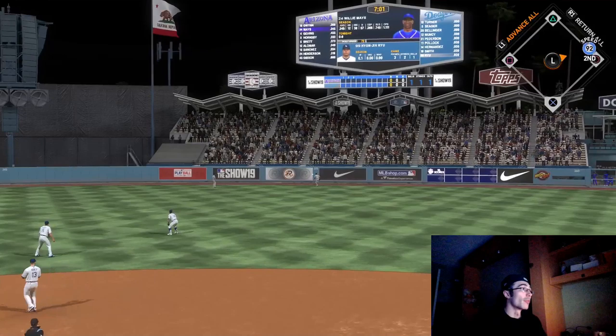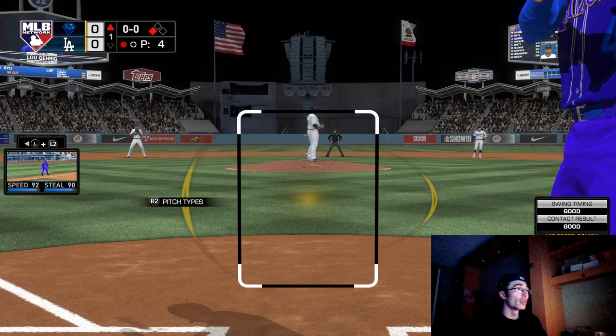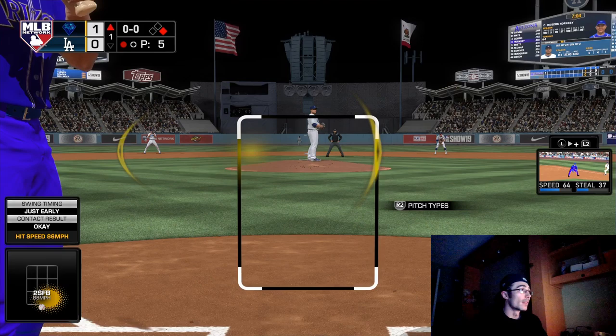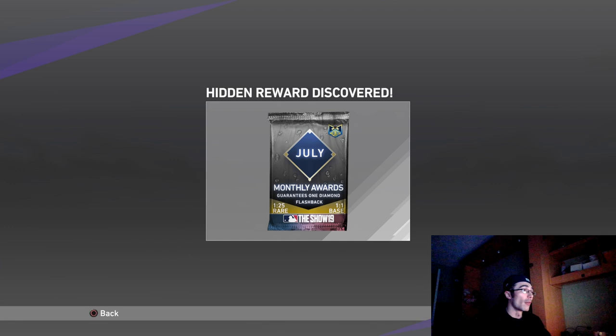Signature series cards definitely come in handy. Willie Mays hit a triple and is automatically in scoring position. I'm trying to get these games over with as quickly as possible — not scoring a ton of runs, just getting a couple base hits, swinging at everything close in the zone, and scoring a few runs. I find it's a lot quicker to just intentionally put the ball in play and run yourself out of the inning, while getting a couple insurance runs.